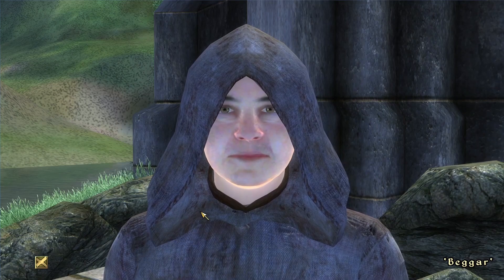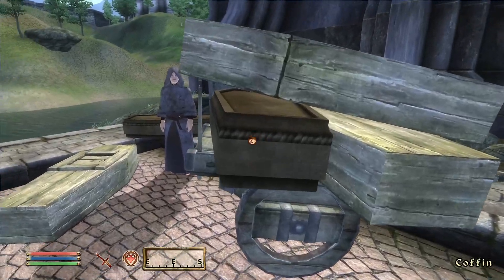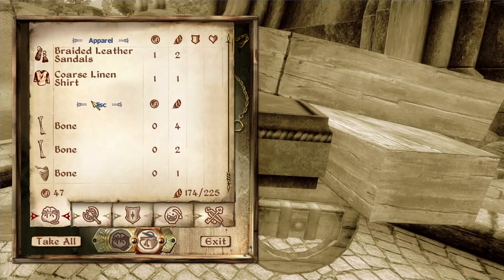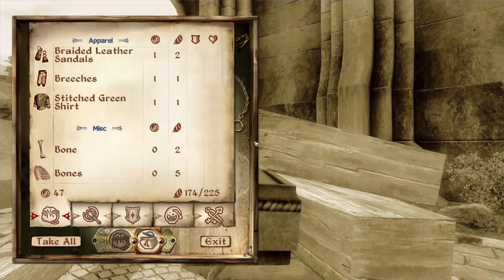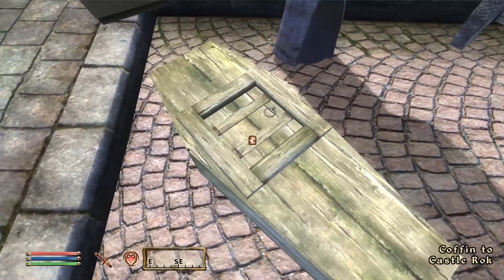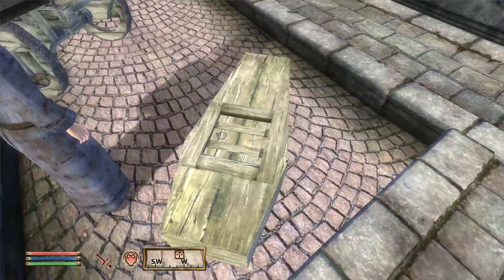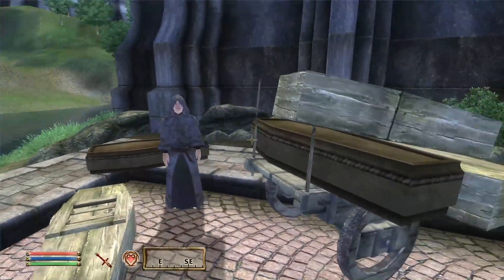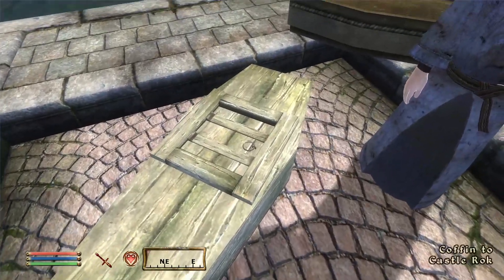Doesn't look like this NPC's got any lines of dialogue made. This is an unfinished mod. He sent me a little tester showcase which I never actually looked at until now - it's kind of been lost in my computer files for a while. Coffin to Castle Rock, so he's made a castle and looks like you've got to climb inside the coffin to get transported. I think that would have been quite a cool quest if he'd finished it. Let's have a look at what he's made though.